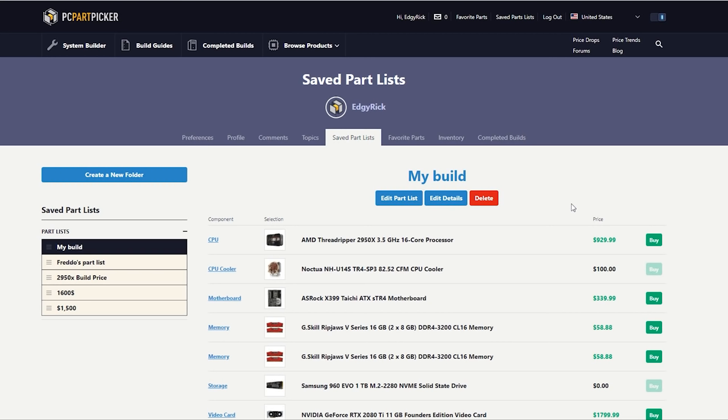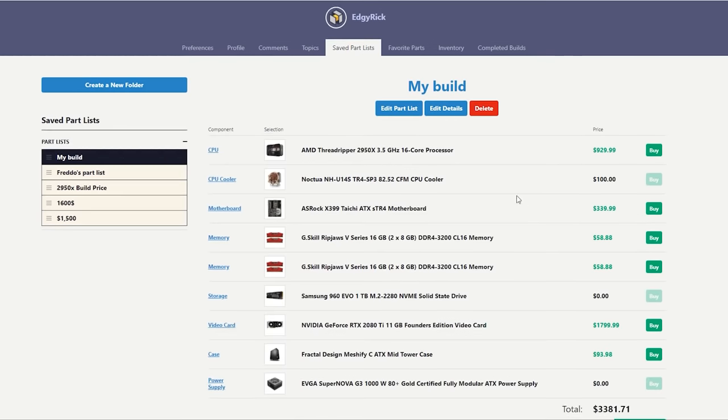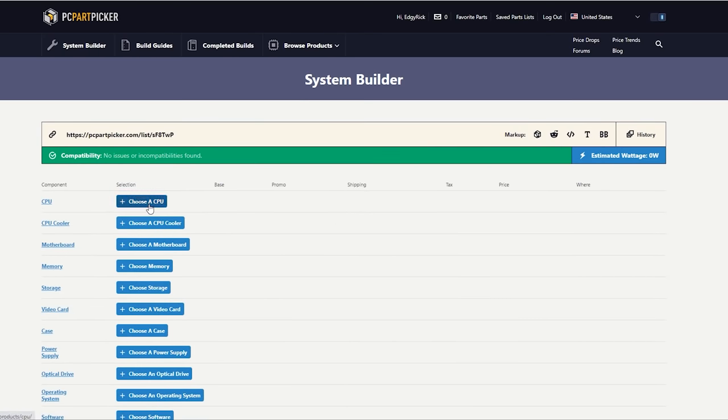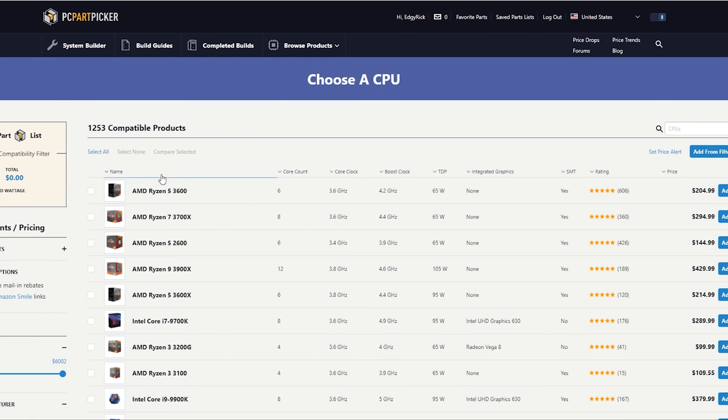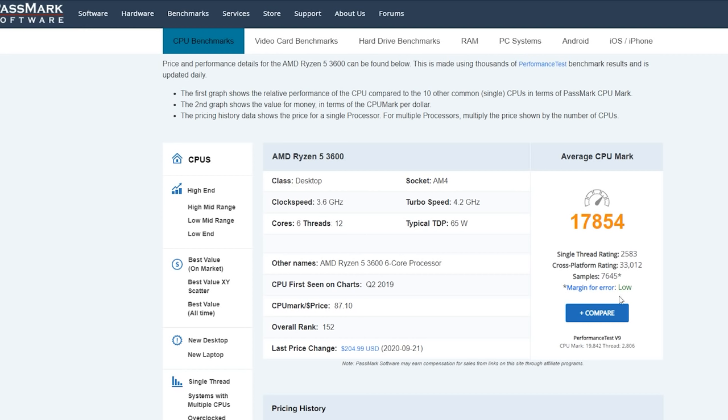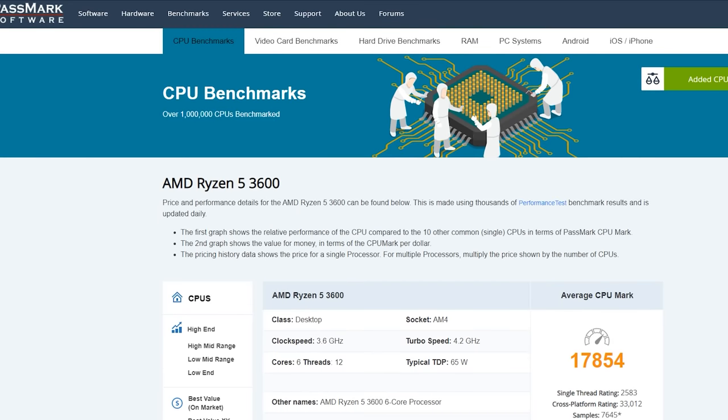If nothing else is going to work and you need a new computer, I'm going to go through how I would pick out parts for building one. This way, even if you're buying a pre-build or a laptop, you'll understand what you're really looking for. We're starting with about a thousand dollar budget here. We're going to go for the most popular CPU — the Ryzen 3600. This is our processor, with a core count of six. On the CPU Benchmark site on Passmark, we can see it's got a score of 17,854, which is a pretty high score. So this is going to be a very good processor.